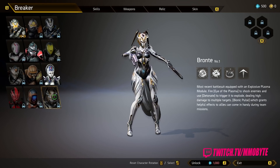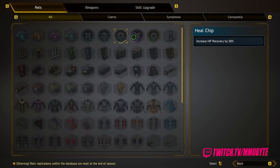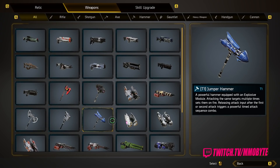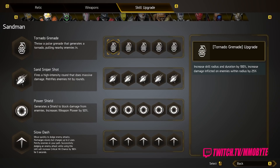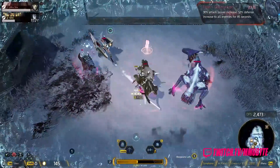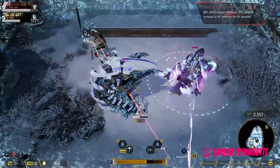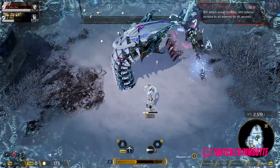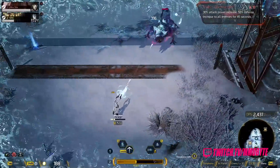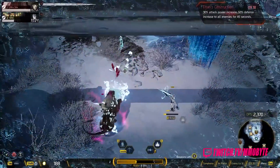Each breaker utilizes different weapons and has access to unique abilities that can drastically alter the flow of battle. For example, I played the breaker Elsa, and Mrs. Stix played Guillotine. Elsa utilizes an ice ability that could freeze enemies in place, and she could also summon a giant worm that would slither around — you know, doing whatever worms do. Put holes in fruit? How is putting holes in fruit a useful ability, Larry? What would throwing a holey fruit at a giant mechanical arachnid do? Exactly.